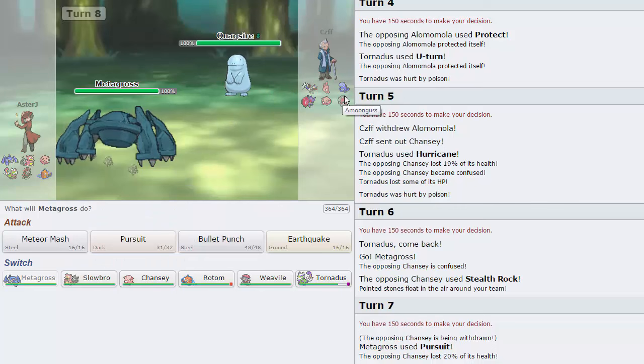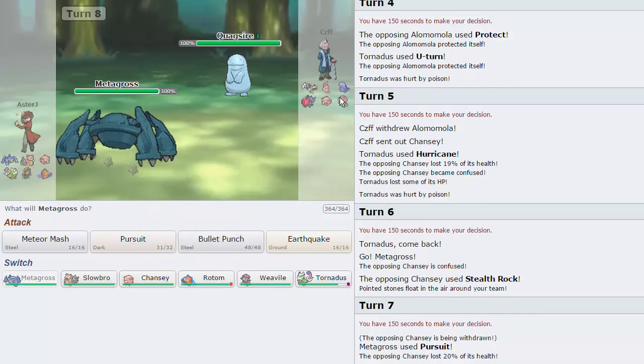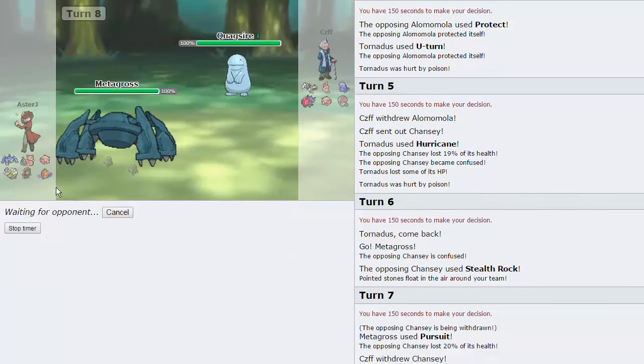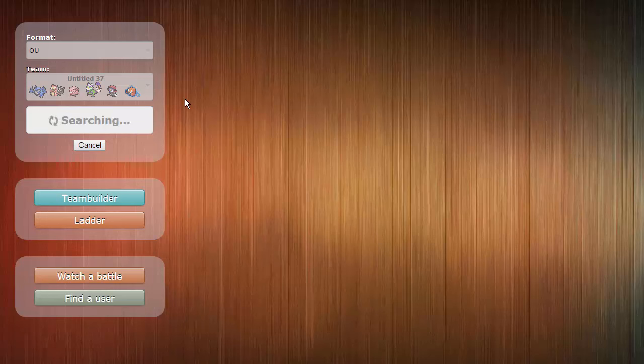He has Toxic on his Alomomola. Slowbro can handle the rest of the team very nicely as long as he doesn't have Toxic on Quagsire. So on this thing I'm just going to go into Chansey, hoping he doesn't double into Sableye. But my friend here, CZFF, actually ended up timing out, so we take that one as a win. I won't count that as one of the battles in the episode - it took up about seven minutes, half of which was me talking. I still want to try to get three battles here.